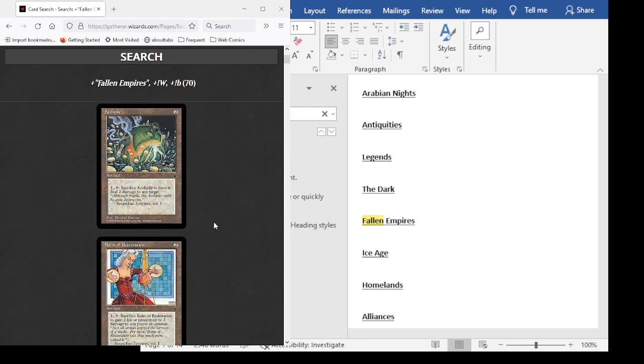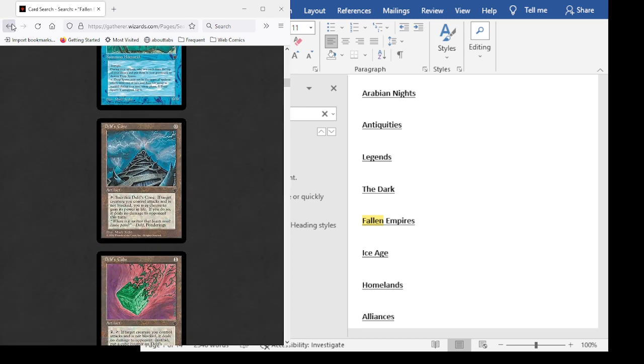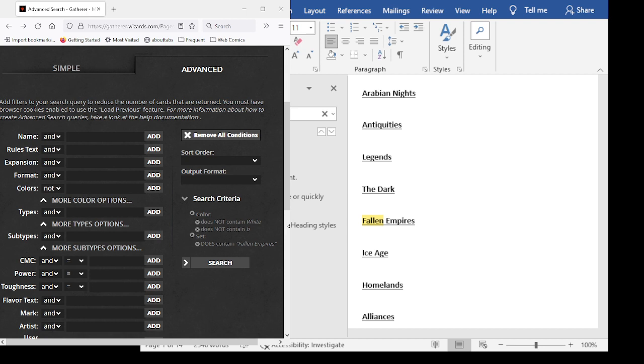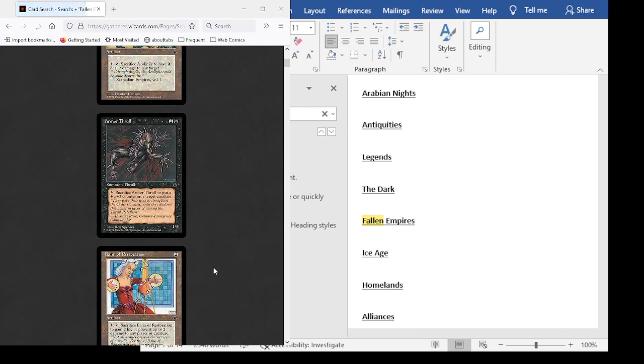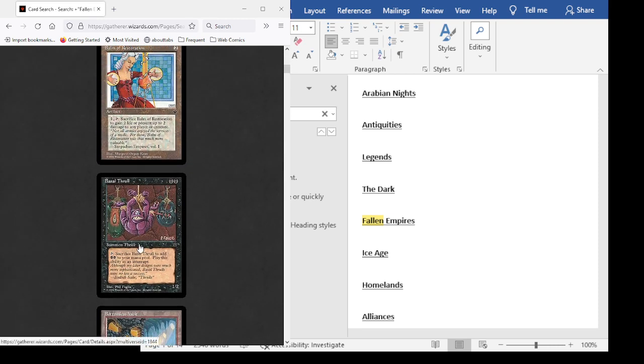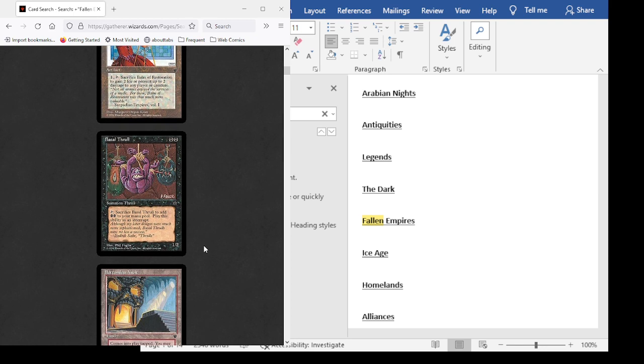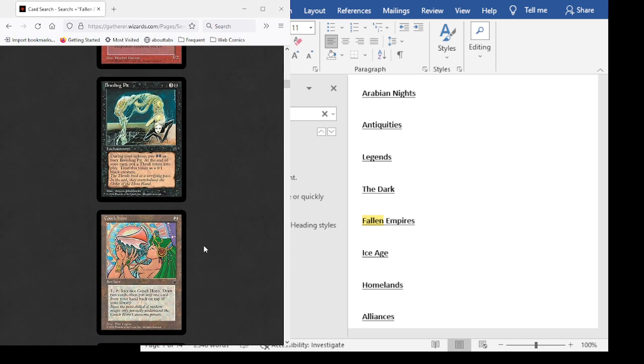Scrolling past these Fallen Empires cards — they're bad, but not devastatingly so. I notice I have a blue card showing up. Did I not turn off blue? 'Does not contain B' is not helping me — I need 'does not contain blue.' There we go, all better. And why is there a giant angry Homarid on this page? We also weren't getting black because I put 'does not contain B' — I needed 'BL' to filter out blue specifically.